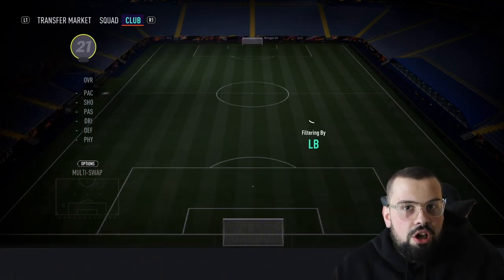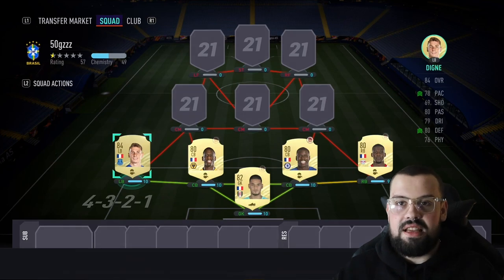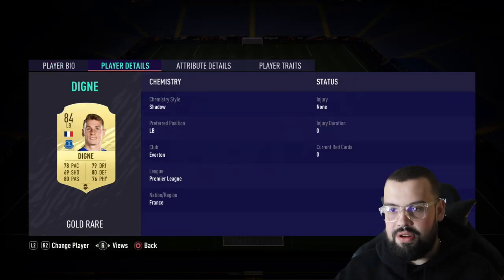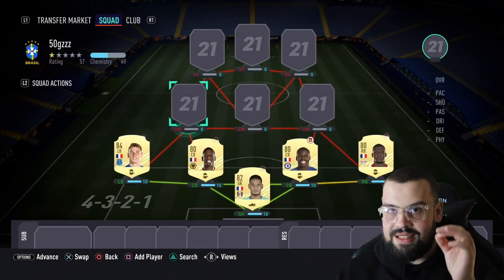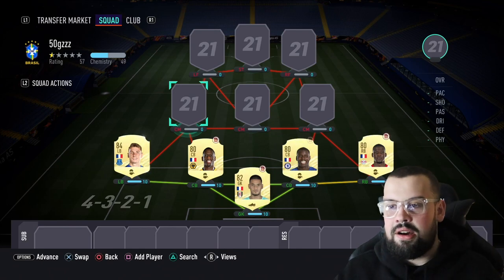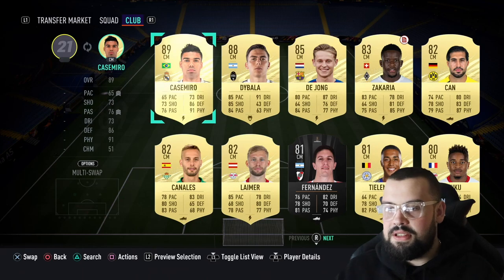At left back we've gone for Luca Dinia — one assist, he's been solid for my team, very reasonable price. We paid 5,000 coins for him. There's a few other players we could have gone for, but I went for the class factor. He can get a good ball out and deliver it correctly.